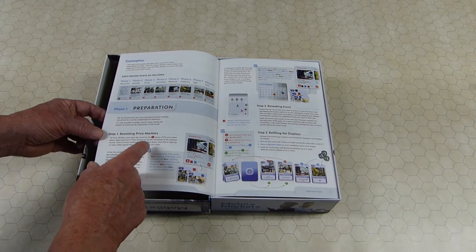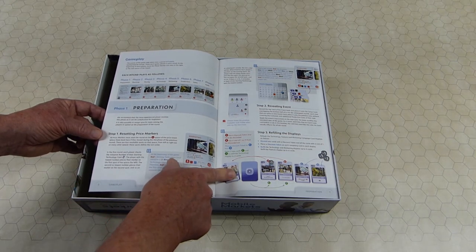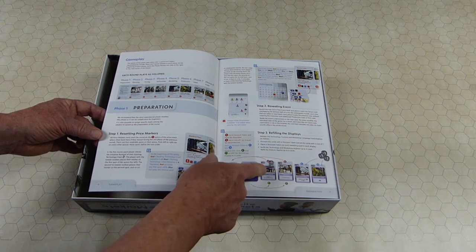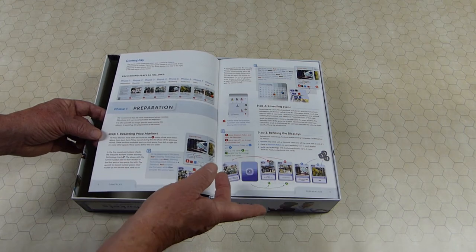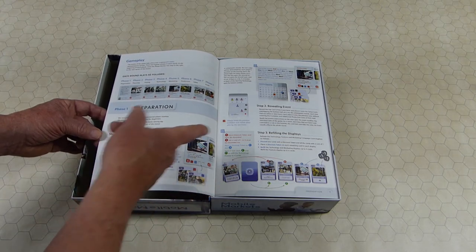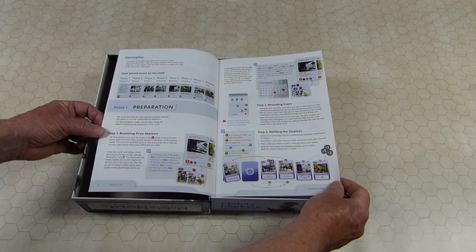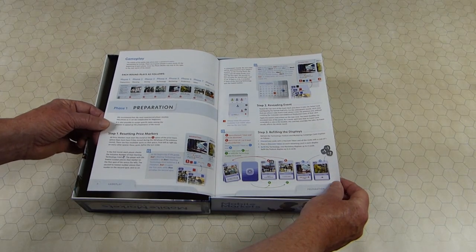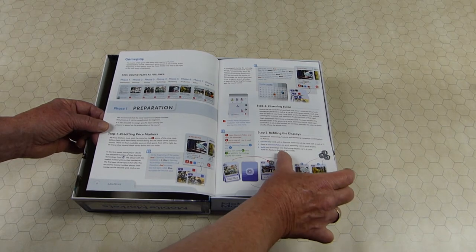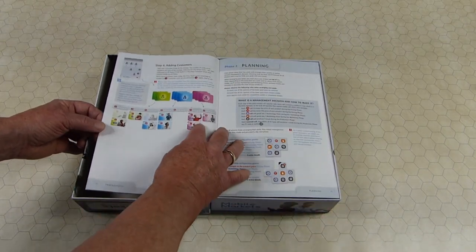Refill the displays. Event cards modify the rules in the ways you'd expect — they change one thing or another. Cards that aren't taken and have a cost get a discount of one token, unless they only cost one — in which case they're removed. If they already had a discount, they're also removed. The remaining cards get a discount token put on them, and then new cards are added to fill up the display. It's always four cards, three for the feature display, four for technology and marketing cards.